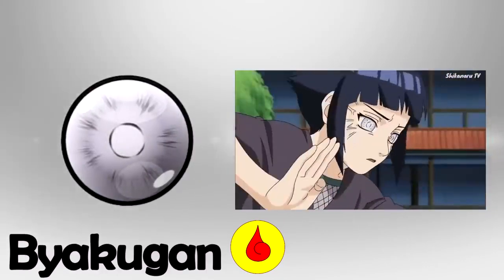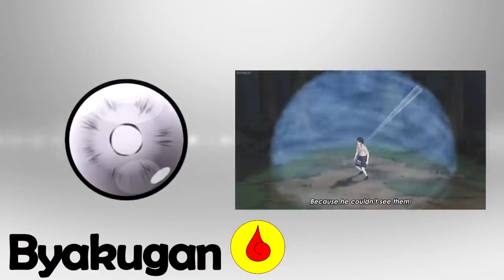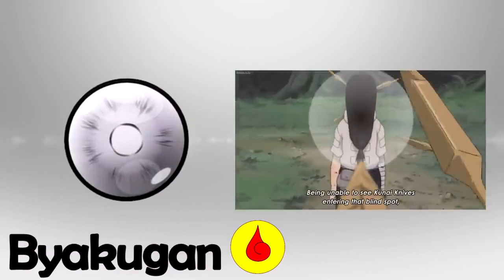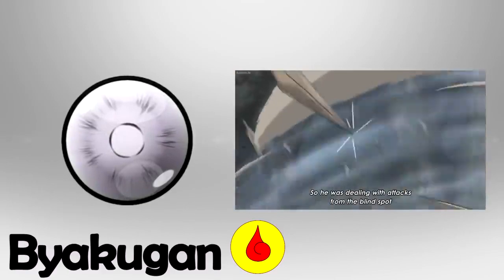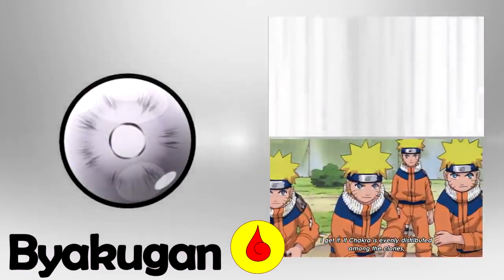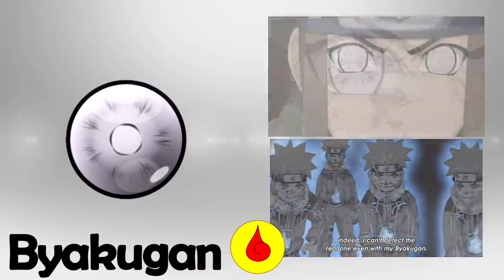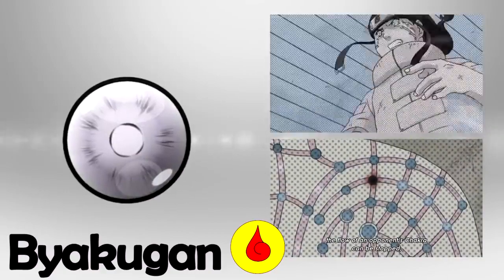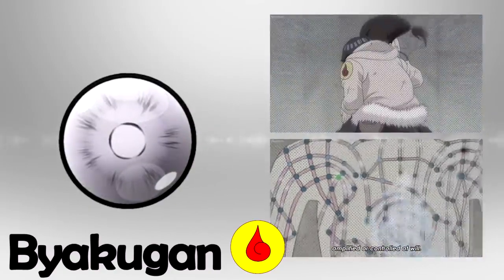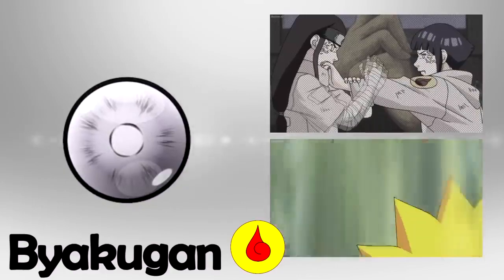The skills of the Byakugan include a near 360-degree field of vision, except for a small blind spot at the back of the neck — though this blind spot can be eliminated by emitting chakra in that area. The Byakugan's vision allows users to see through walls, peer underground, and see the chakra pathway system, which is even superior to that of the Sharingan. The Hyuga have devised the Gentle Fist style of combat to take advantage of this ability, striking an opponent's Tenketsu to either seal or forcibly open them, giving the user complete control over their opponent's chakra.